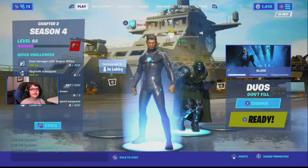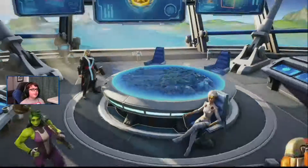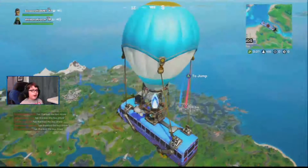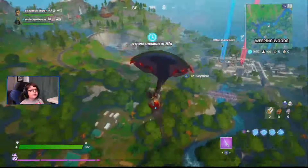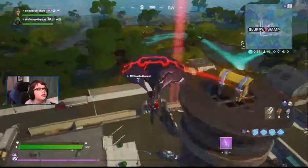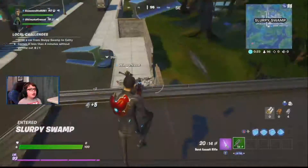Hey everybody, welcome to Rowanville! In today's video I'm going to be playing with my friend Caleb. We're gonna do the challenge: drive a car from Slurpy Swamp to Catty Corner in less than four minutes. So we're gonna land at Slurpy, get in a car, and drive it to Catty Corner. Let's just land on a car — we should be able to do it in less than four minutes. Let's do the challenge!